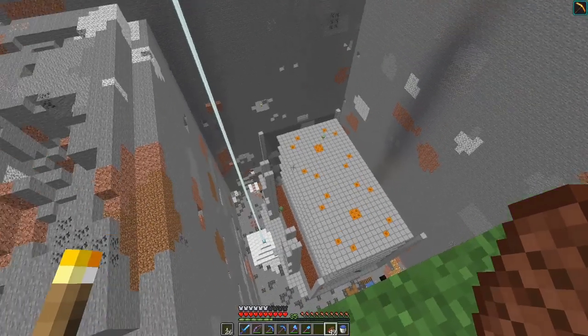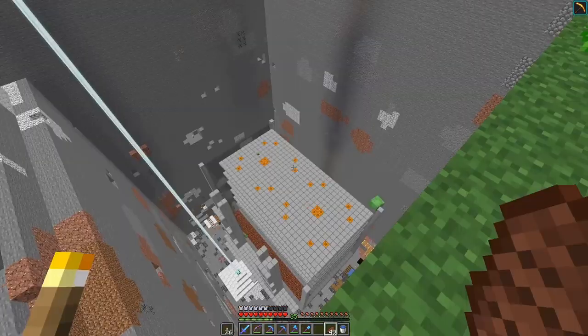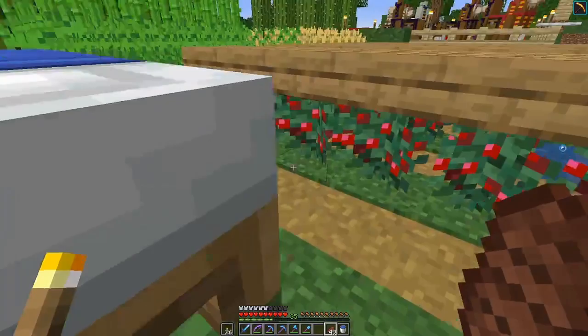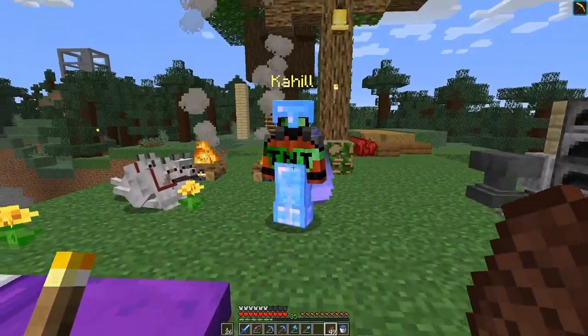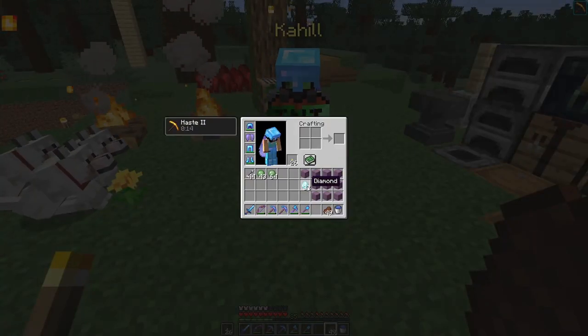Cahill reminded me that he's been working on this massive slime farm and a byproduct is a whole bunch of spare materials which he doesn't need. So we've come to an agreement - he's going to provide me five shulker boxes of dirt and five shulker boxes of stone in exchange for the shulker boxes and 32 diamonds. I think that's pretty fair, so let's do that.